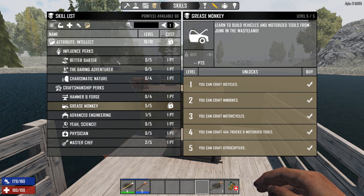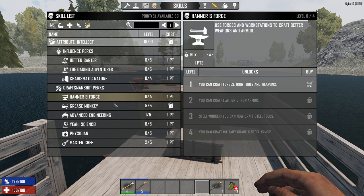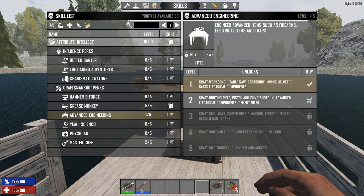Of course, you also need the workbench. If you don't have the workbench, you're not able to do it. The workbench is pretty easy to craft with just level 1 under Advanced Engineering, which is also level-locked.